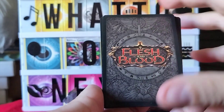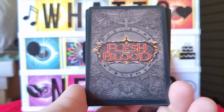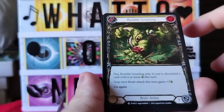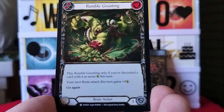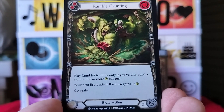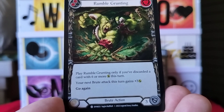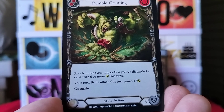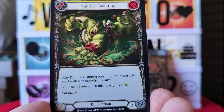Here are the backs of the cards — Flesh and Blood with its cool little design. Now we'll flip it over and see what our first card is. This one's called Rumble Grunting. It reads: play Rumble Grunting only if you've discarded a card with six or more this turn; your next brute attack this turn gains plus three, go again — brute action.